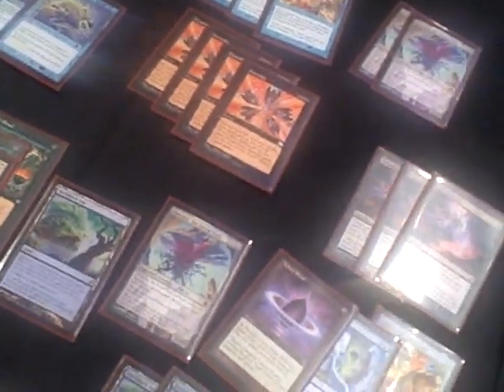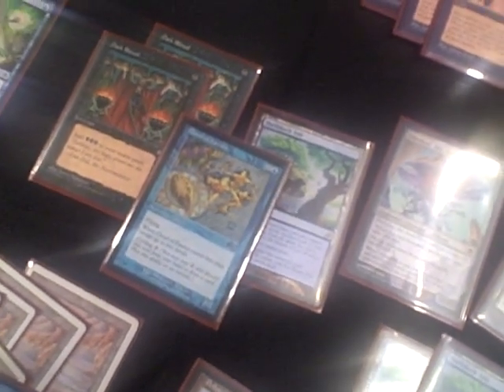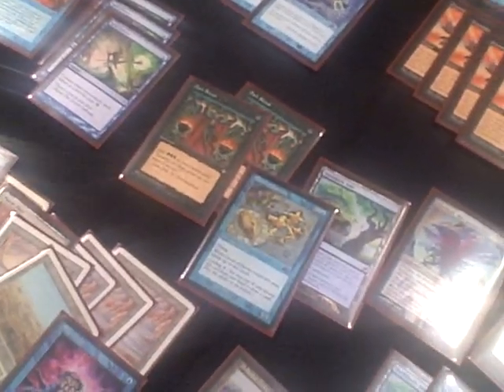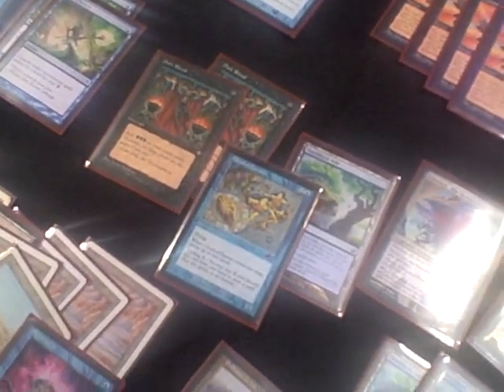One of the more interesting aspects of this deck is the Cloud of Fairies and Shelldock Isle interaction. If you just throw the Shelldock Isle out there, you have to wait two turns — especially after Doomsday at half-life — before you can put Emrakul out, and that's too slow. Something like a twiddle effect didn't seem worth it, but Cloud of Fairies gives you a blocker. You can cycle it early, it comes back because Doomsday shuffles the graveyard back, so it's a perfect card. I also have a Snap on the sideboard that does the same thing and can bounce a Meddling Mage or extra permanent.